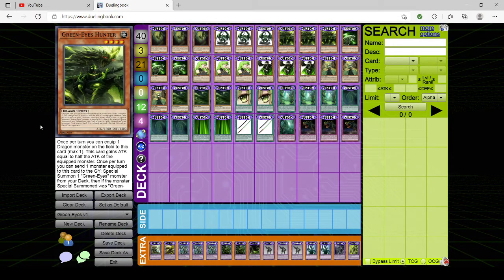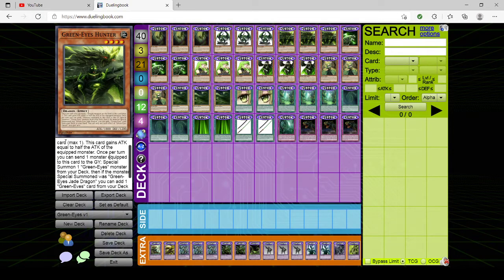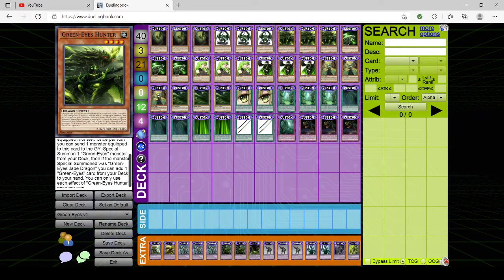Next we have triple copies of GreenEyes Hunter. It's anti-Dragon technically, but its effect is once per turn: you can equip one Dragon monster on the field to this card — max one — so you can equip your opponent's monsters. This card gains attack equal to half the attack of the equipped monster. Once per turn, you can send one equipped monster to the graveyard and special summon a GreenEyes monster from the deck. If the monster special summoned was GreenEyes Jade Dragon, you can add a GreenEyes card from deck to hand. It rewards you for summoning the vanilla.